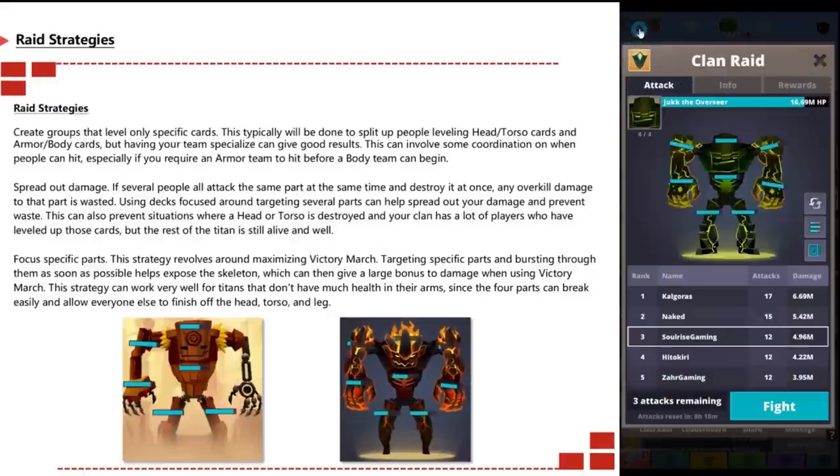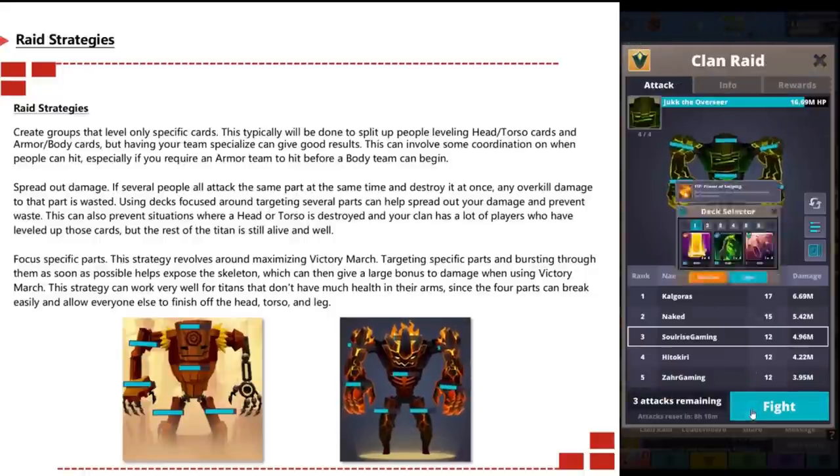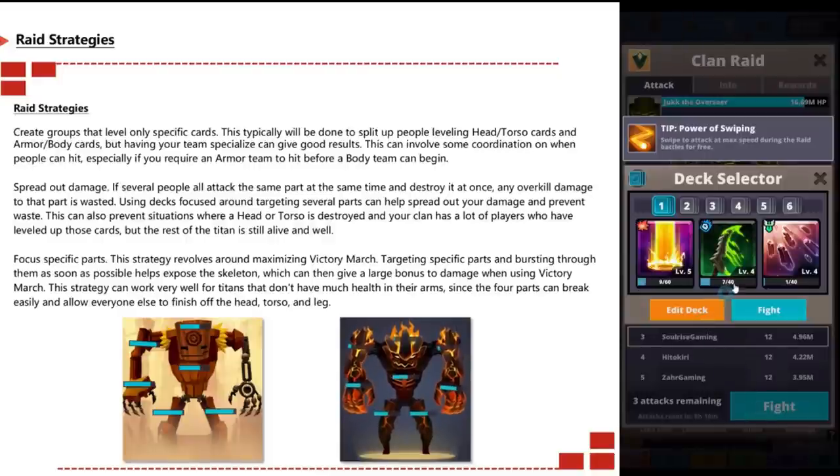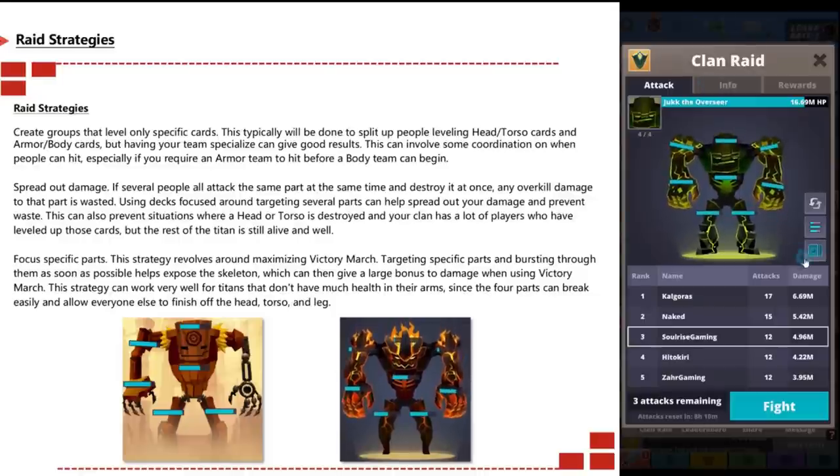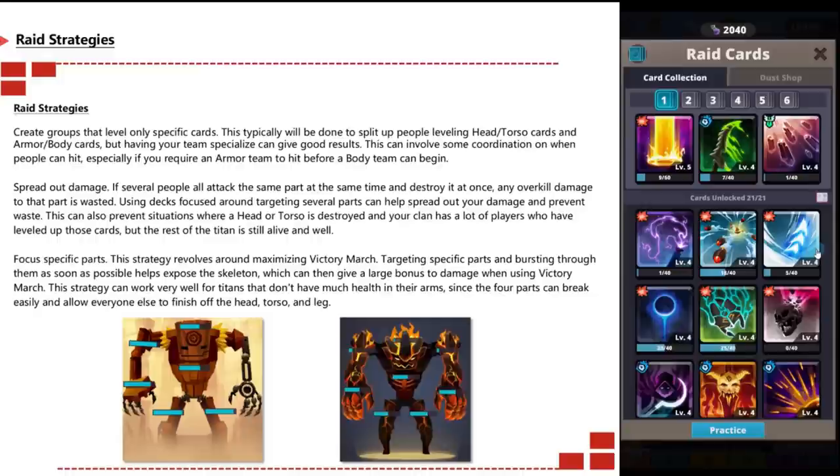For rage strategies, you want to create groups that level only specific cards. This is typically done by splitting people into those leveling head or torso cards only, and those leveling arm and body cards only. Having a specialized team can give great results, but requires coordination on when people hit — especially if an armor team needs to hit before the body team can begin.